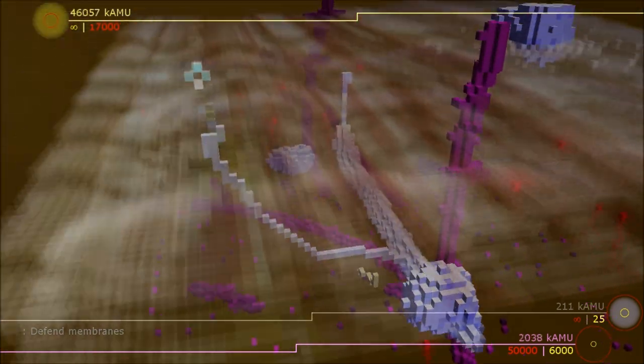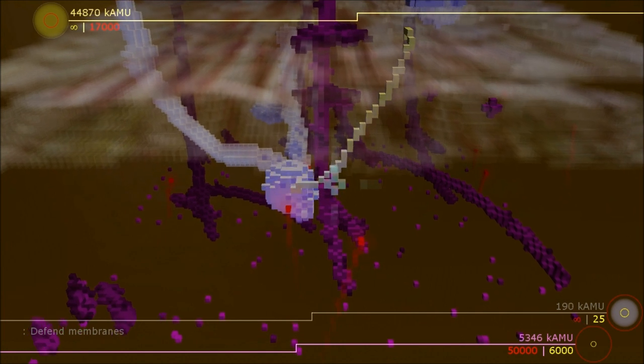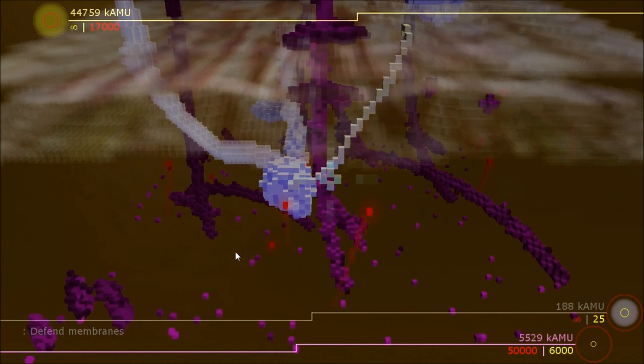The blue sparkly thing is a T cell, and it creates antibodies. You can route them to parts of the membrane to defend the membrane. So I need to pause now because the action moves pretty fast. You can see that the blue antibody particles are moving through these pathways that I drew.